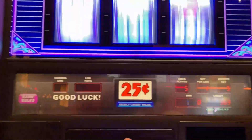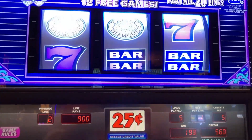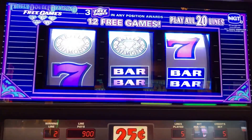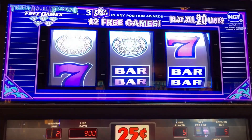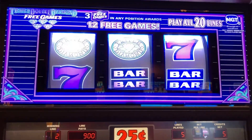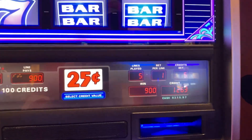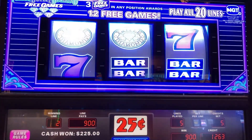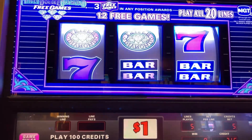Triple triple sevens — yes! So 100 tripled and tripled again. That is a huge win — we are over $200 right there with one hit. That's the beauty of increased volatility. That's 900 credits — nine times the 100 credit payout — and that puts us at $315.97. We're going to do a couple of backup spins and then bank this.